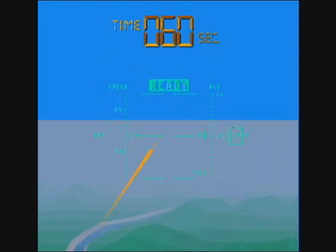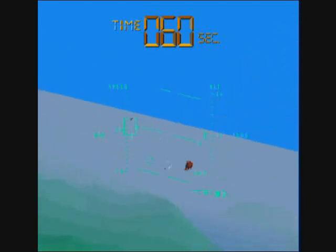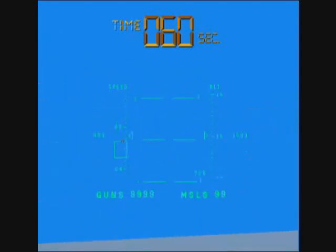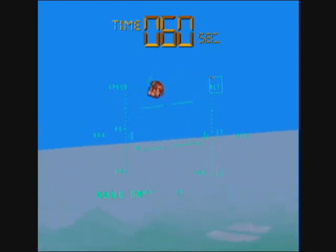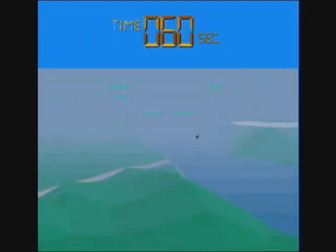Each difficulty starts out the same way, so I skipped that and went right to the action. But the enemy is way, way, way evasive in the Ace setting. In the Ace setting, your time is restored only by 15 seconds, and you get four missiles back when you destroy an enemy. You will start with 60 seconds and get eight missiles.